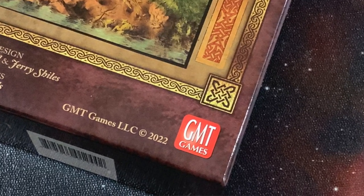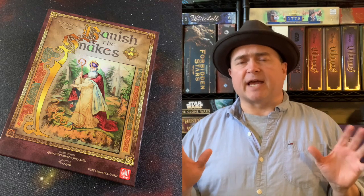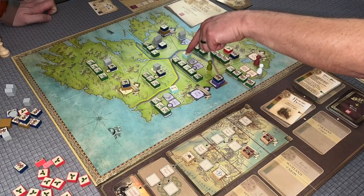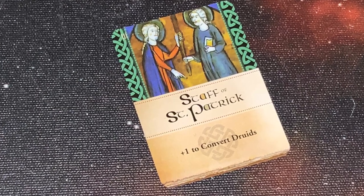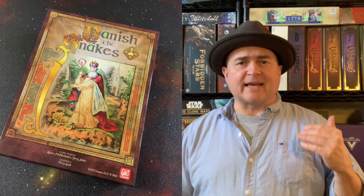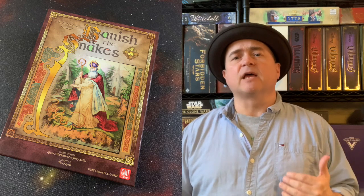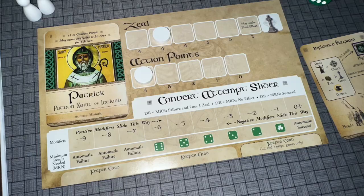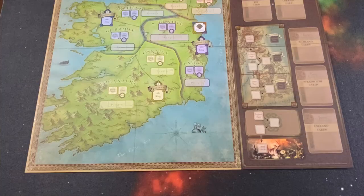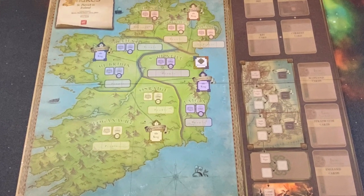In Banish the Snakes from GMT Games, one to six players take on the roles of various Christian saints as they attempt to convert Ireland from paganism to Christianity during the Dark Ages. In this cooperative game, every player takes a player board with their matching colored discs and pawns, and they also select a saint. There are certain starting saints you can begin with on your player board, and more saints will come out as the game progresses. The game board is a map of Ireland during the Dark Ages.